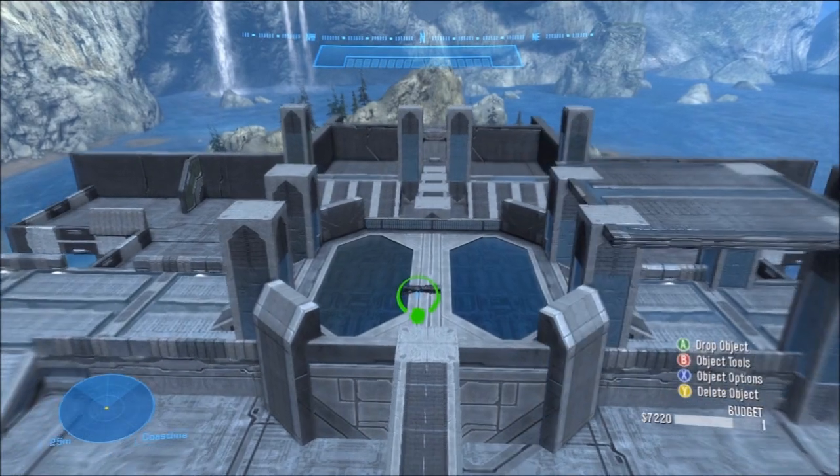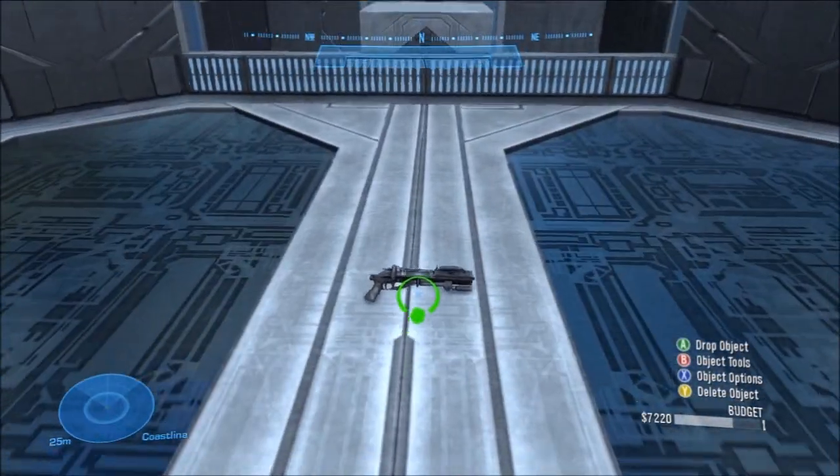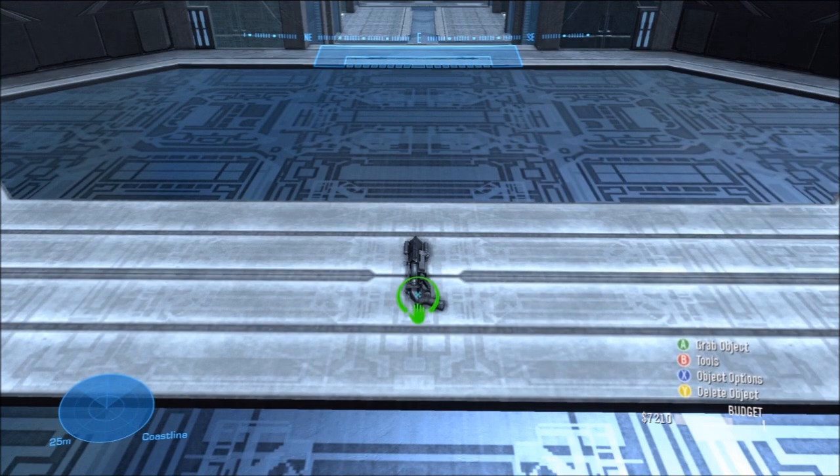I personally consider the grenade launcher as a semi-power weapon. It's a formidable weapon to be sure, but I wouldn't quite take it over a sniper or rockets. I usually like to set the respawn time for 60 seconds with a spare clip value of 5, since it doesn't have that much to begin with.